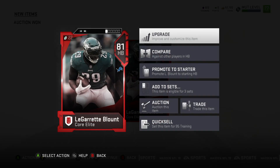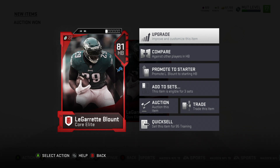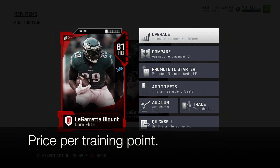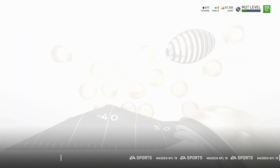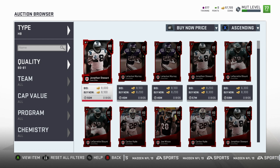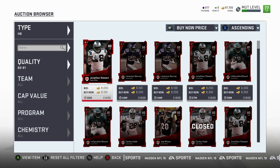If you click on him and go to quick sell, you'll see he quick sells for 95 training points and we just spent 8,000 coins. If you do the math, 8,000 divided by 95 training points is 84 coins per training point, and that is the best deal in all of Madden. You could argue maybe you can find an 85, 87, or 89 that gets you more training points, but it's the price per training point that makes these the most affordable. We found some of these going for 7,500 coins — that's 78 coins per training point, which is the cheapest way to get training points in the game.